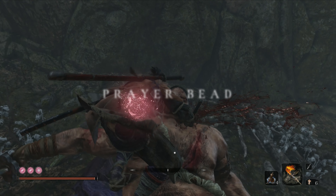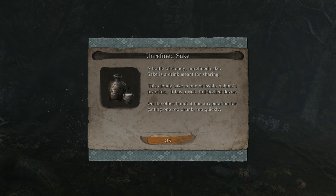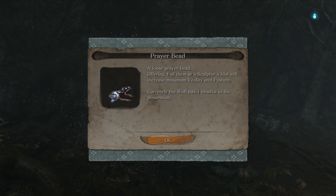Collectible number 7 is another prayer bead rewarded for killing Tokujiru the Glutton. The full boss fight and strategy guide can be found on the channel, as well as the link to the video in the description below.